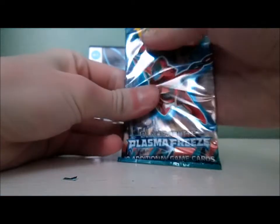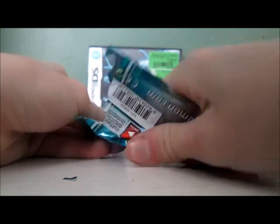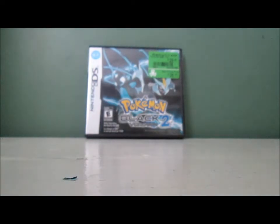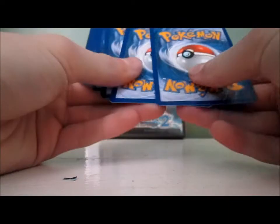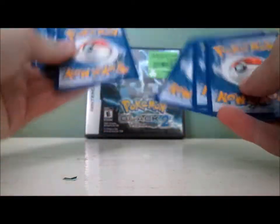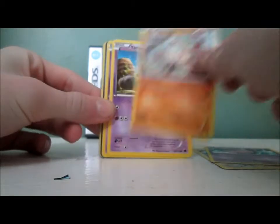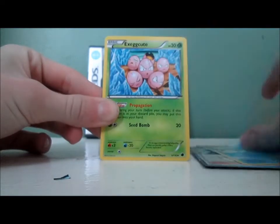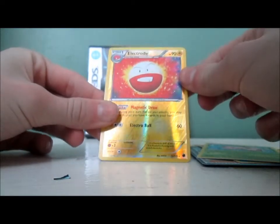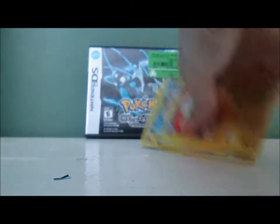Come on, Professor Juniper Full Art, please! I might have to buy more — I might even have to buy a booster box. I'm not sure exactly what EX Full Arts you can get in this set. I think you can get a Latios Full Art EX. Pack eleven: Starly, Nidoran Male, Mankey, Maask, Beldum, Shadow Triad, Seedot, Exeggcute, Electrode Reverse — that is rare, that's nice. And a Bisharp — I like Bisharp, he's a pretty cool Pokemon.